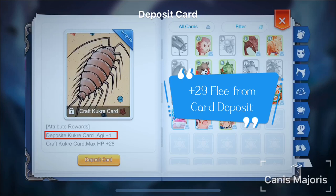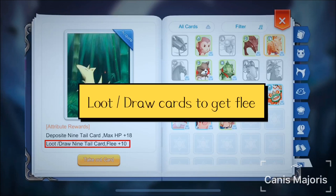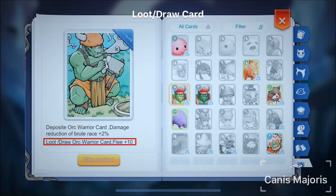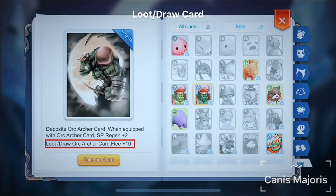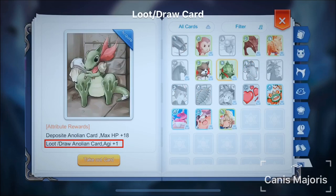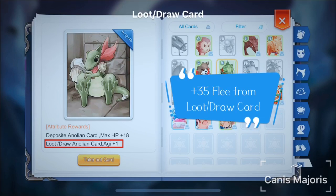Besides depositing the cards above, looting or drawing certain kinds of cards will also add Flea. Looting or drawing Ninetale card will add 10 Flea, Orc Warrior card 10 Flea, Orc Archer card 10 Flea, Cramp card 4 Flea, Anolion card 1 Agility. Looting or drawing these cards will add a total amount of 35 Flea.